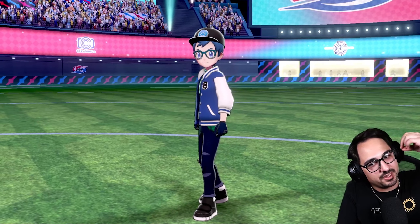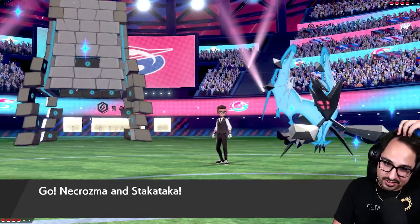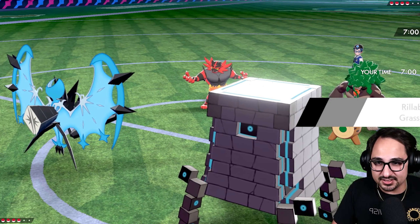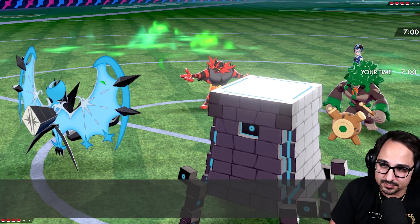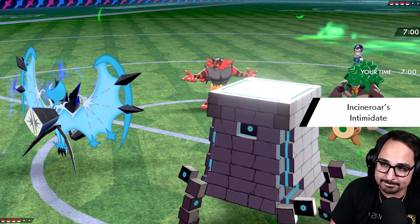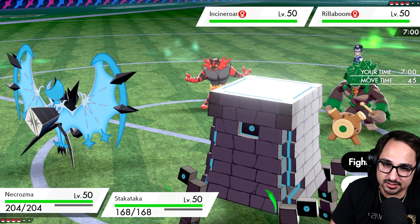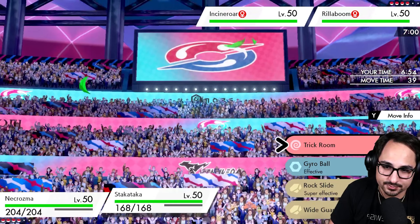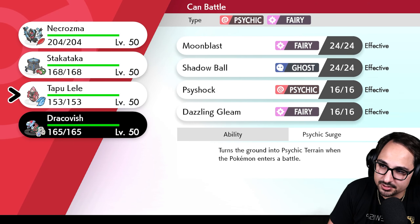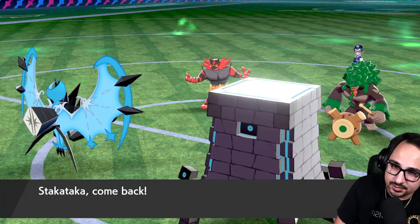With Dracovish, since I am not Scarfed I'm less confident — when Dracovish is Scarfed you know you're gonna outspeed the majority of things, but right now I kind of have to know my speed tiers. They're gonna lead Incineroar-Rillaboom. I'm not super worried about this. I don't even think I need Trick Room yet — honestly I kind of just want to click a button right now. I probably should take a swap here — I'll go right into Lele, change the terrain, stop them from Faking Out.